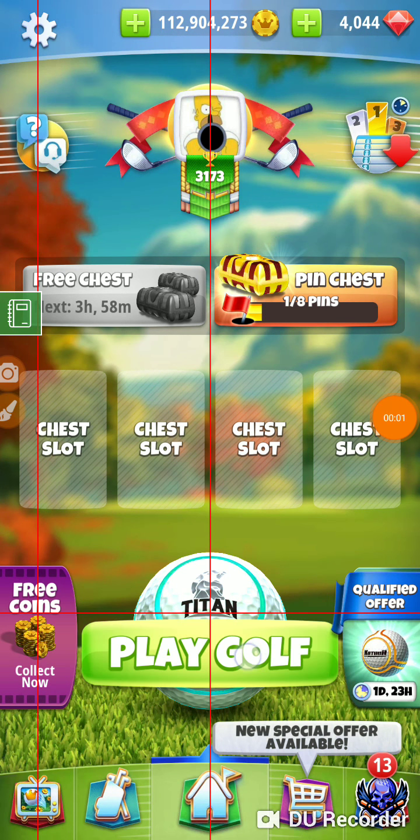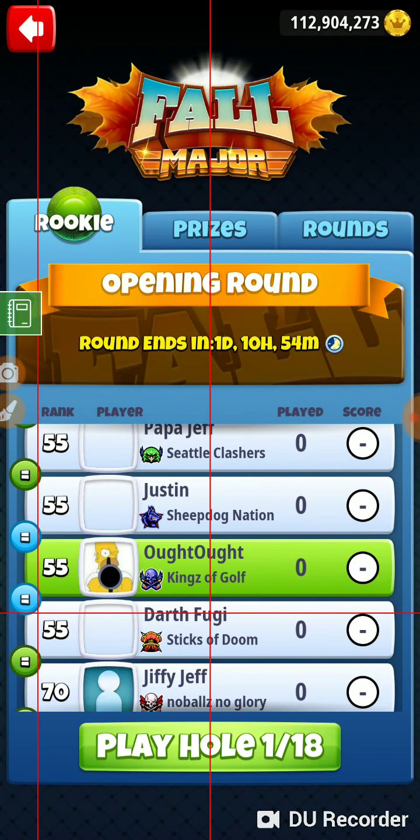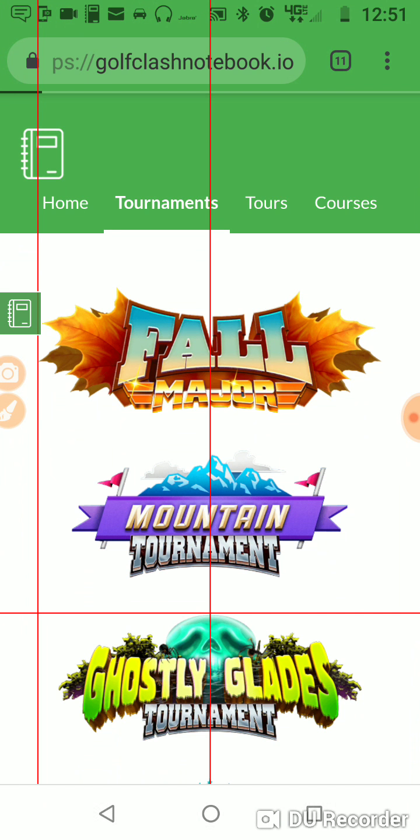Alright, we are playing in the fall major. We're in the opening round in the rookie division and we're on hole number one. So let's go to Golf Clash No Book and check out hole number one.